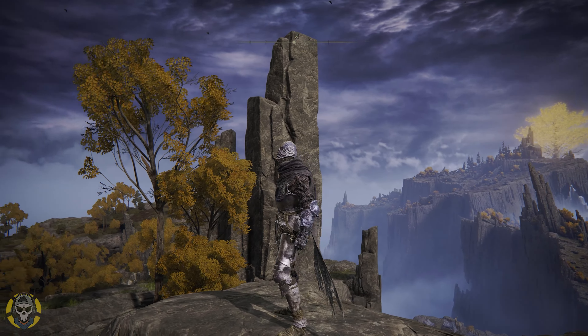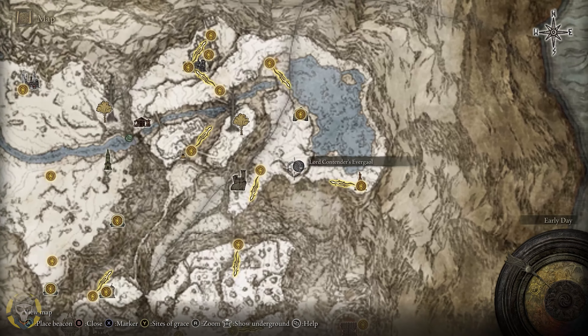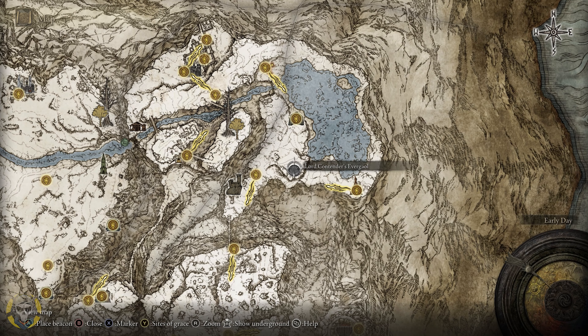The next armor set is the Fingerprint armor set. It has a good look — a different vibe, almost like it's all beat up. If you guys don't know, Vyke was one of the closest Tarnished to become Elden Lord. The stats are the Fingerprint helmet, the armor, the gauntlets, and also the greaves. To obtain this armor set we need to go all the way to the snowy area, more specifically right here at the Lord Contender's Evergaol. Defeat the boss in there to get the Fingerprint armor. The closest site of grace is the Wide Rich Road — fast travel there and make your way in.